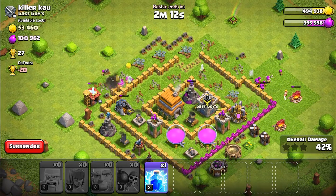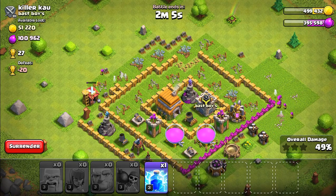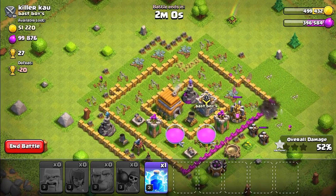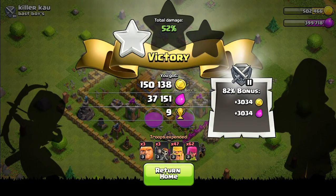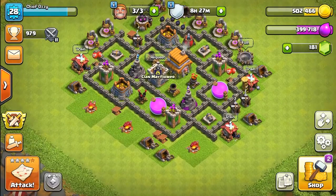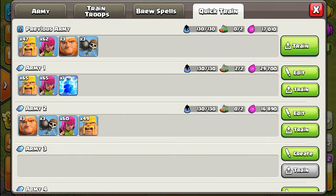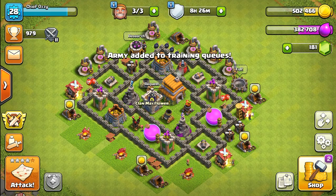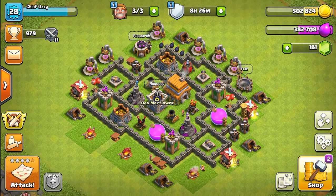We got 400-something gold, and then one more building destroyed gets us one star — nice. We got 150,000 gold from that battle, putting us at around 500,000 total, so we're pretty close. Let's go ahead and train up our troops one more time for the final battle where we need to reach 600,000 gold to do our upgrades.